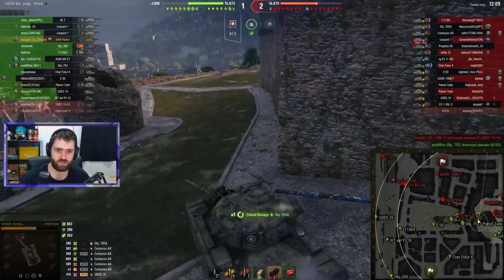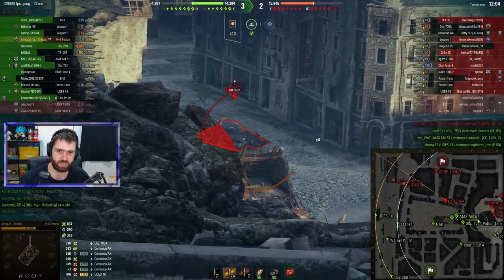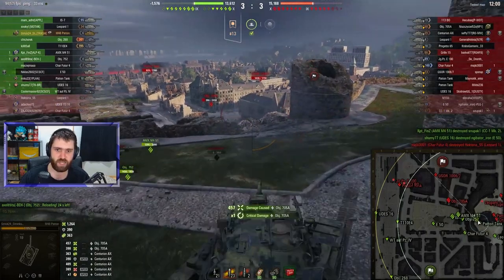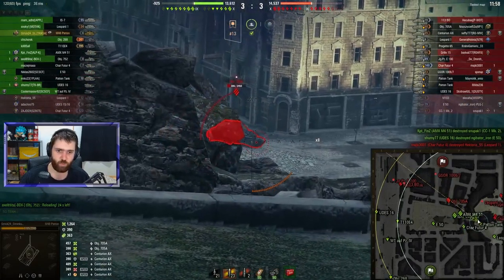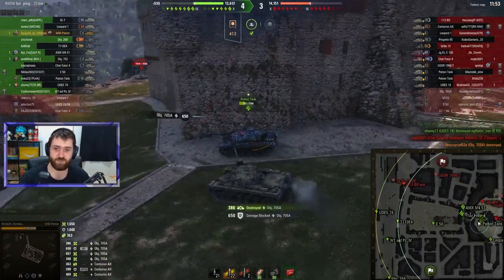The Object 705A is caught in the side — one shot, then another lovely shot to the side. Need to watch out and avoid getting hit in return. The 705A gets one last shot into our lower plate, but luckily it bounces. That is 650 HP you do not want to lose.